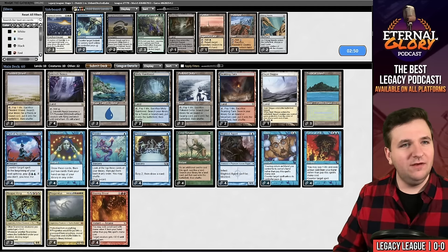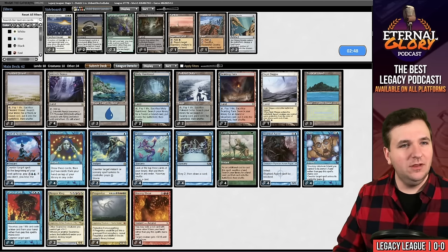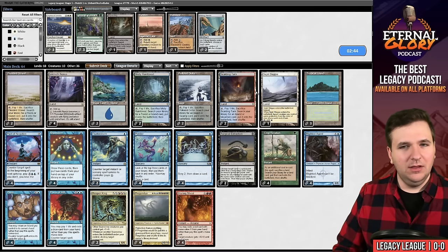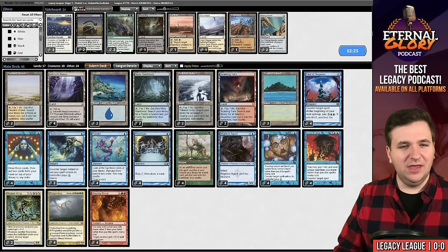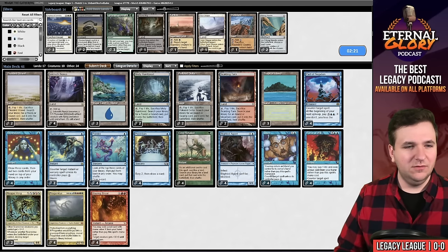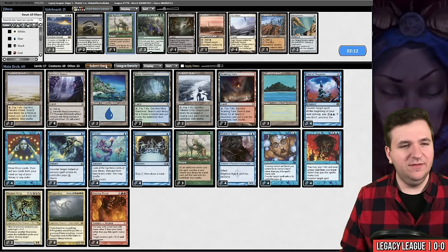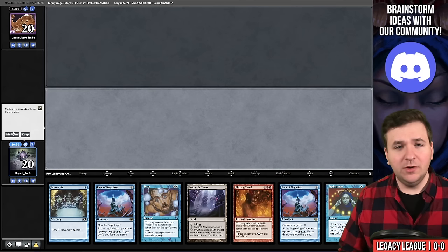For sideboarding, we want Flusterstorm. We don't need Sejiri Steppe and I don't think I'll board in Surgical Extraction. We'll also cut one Crop Rotation. Let's try game number two, on the play.